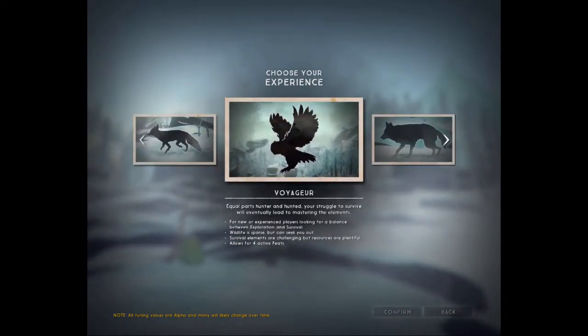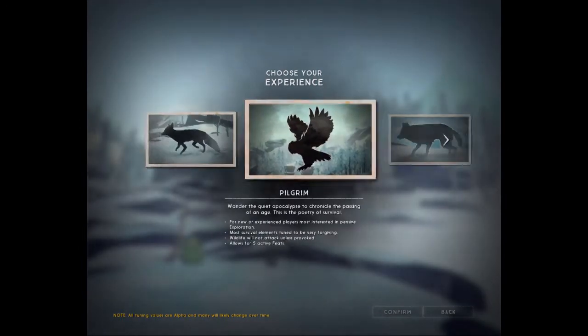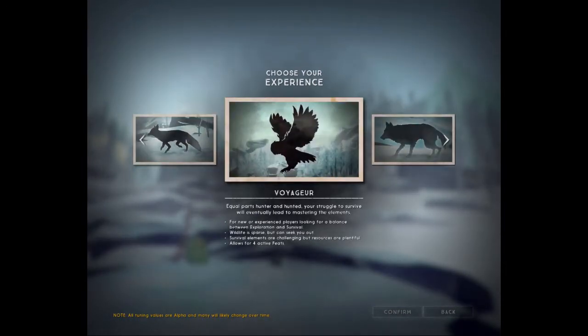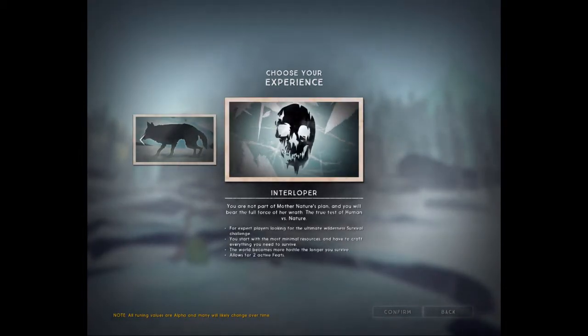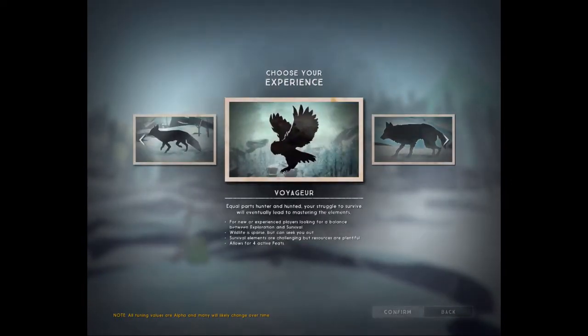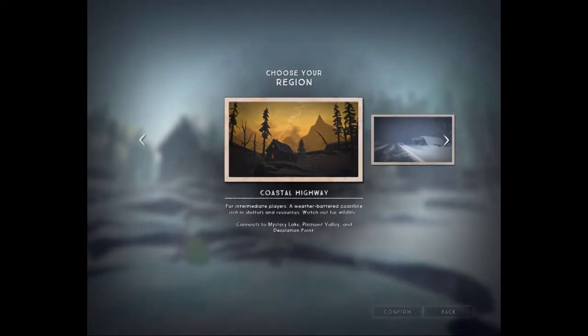Our experience is pretty much gonna depend on what level of difficulty I wanna do. For now I'm probably just gonna stick with Voyager, because Pilgrim is intensely easy and the chance of dying is really, really low. In Voyager you get minimal wolf encounters. Then there is Stalker which gets a little medium-hard. And then there's Interloper where life just wants you dead. So I'm not ready for that. I'm just gonna go with Voyager and confirm. I'm gonna start out with the Coastal Highway.